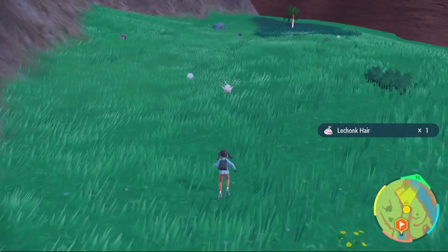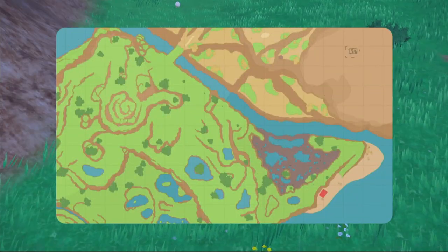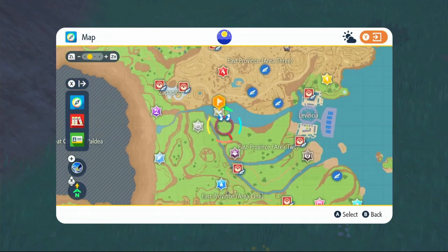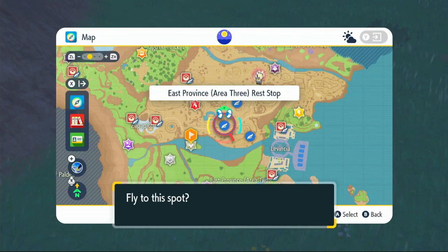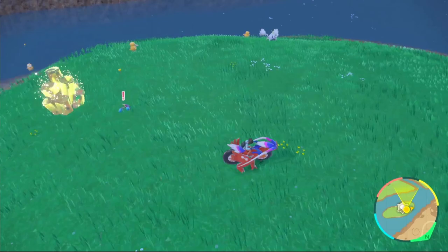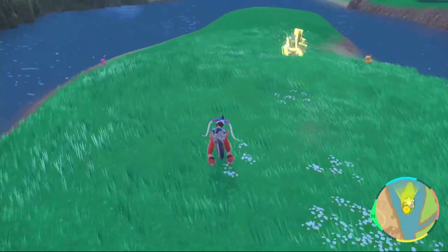There's a Mankey right there - take it out and that gets us our Mankey Fur. For the Crabrawler Shell, come to the map where this raid is and fly over to East Province Area 3 rest stop. When you get to the island there'll be loads of Crabrawlers just chilling - take out one of them and you'll get your Crabrawler Shell. There will also be a Crabominable on the island somewhere which gives more shells if you want.